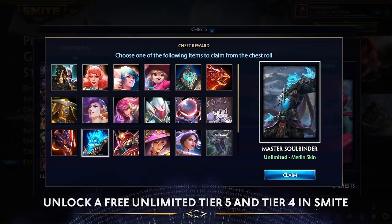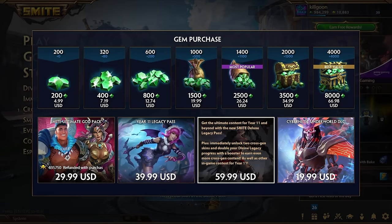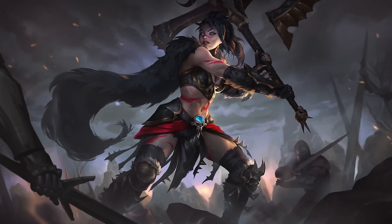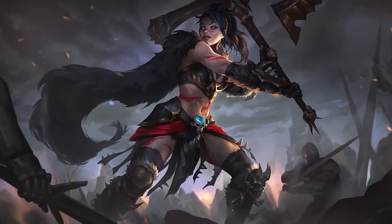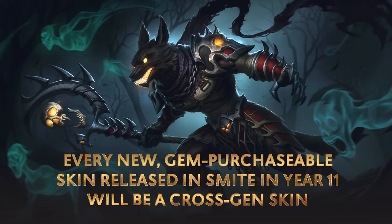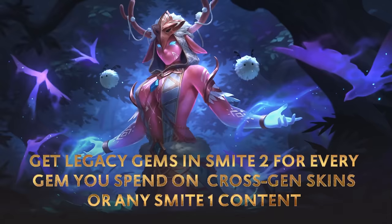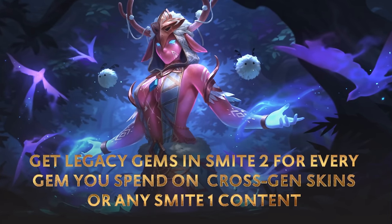Even if you don't plan to move to Smite 2, Divine Legacy has amazing rewards — you'll get to choose any unlimited Tier 4 and any unlimited Tier 5 skin, absolutely free in Smite 1. Also new in Year 11: cross-gen skins, built through a whole new production pipeline giving you content in both Smite 1 and Smite 2. Unlock two cross-gen skins today with the Smite Legacy Pass DLC — including the new Untamed Volona skin, Batty Bat Jingwei skin, a boost to Divine Legacy progress, and more. Every new gem-purchased skin released in Smite in Year 11 will be a cross-gen skin, and you'll earn Legacy Gems in Smite 2 for every gem spent on cross-gen skins or any Smite 1 content.